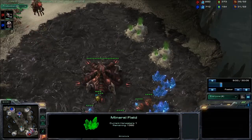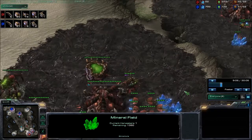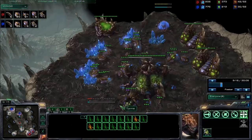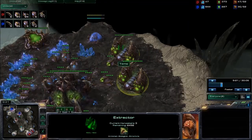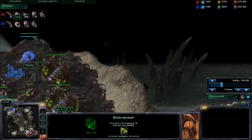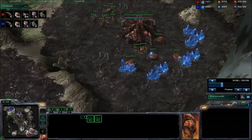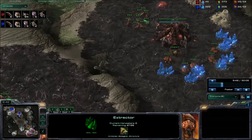Bringing up the units tab, we see 27 drones to 23, so our Red player is still behind on drones. Speed is done for our Red player though, so he can start putting on pressure. Over here we do see the Roach Warren going down for our Blue player, putting three drones on each gas now like you should — instead of two on the first one. Red player seems to have forgotten about his gas, but right now he probably needs minerals to get some defense up.